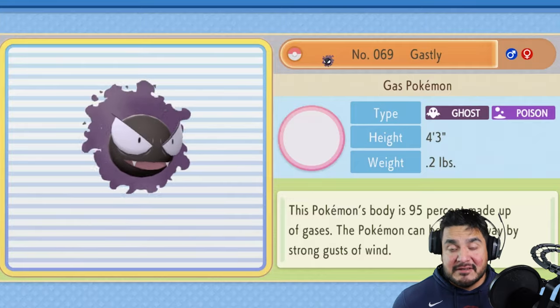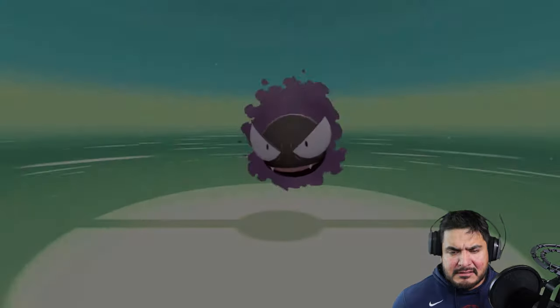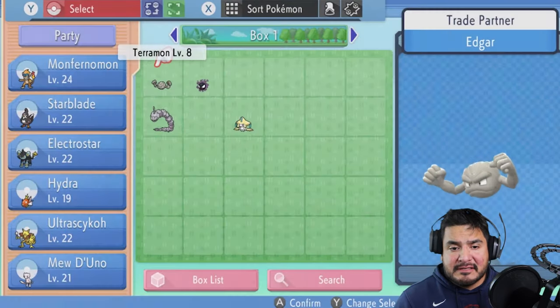Gastly — the Gas Pokemon, Ghost and Poison type. This Pokemon's body is 95% made up of gases. It can be blown away by strong gusts of wind. That's a pretty good one right there.